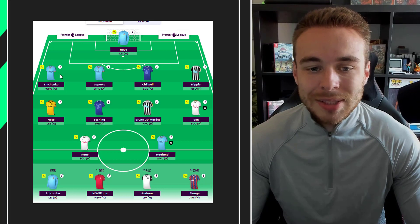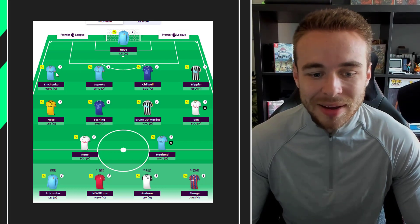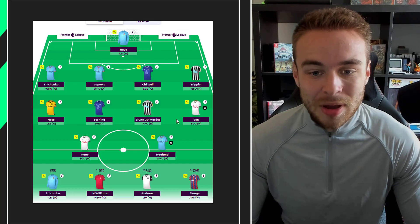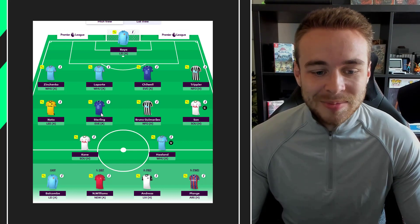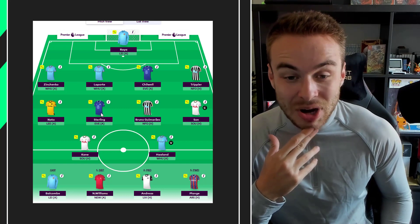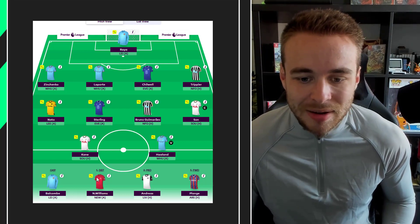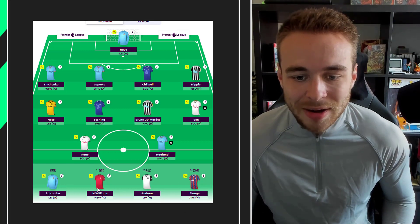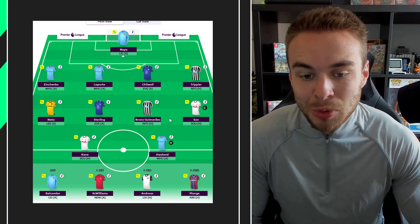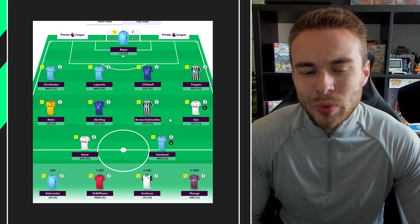The final draft was sent to me a week ago before Zinchenko signed for Arsenal, so he's still listed as a City player — though he's still a good option as an Arsenal player. Raya in goal, then Zinchenko, Laporte, Chilwell, and Trippier at the back — no Liverpool defense at all. Up front there's Kane and Haaland, plus Son and Sterling in midfield. This is a really interesting draft — you've got three premium players but no Liverpool defense, no Cancelo, and the midfield is all over the shop.